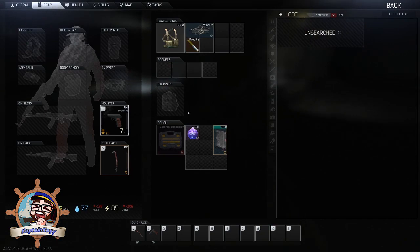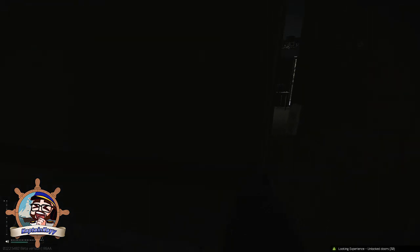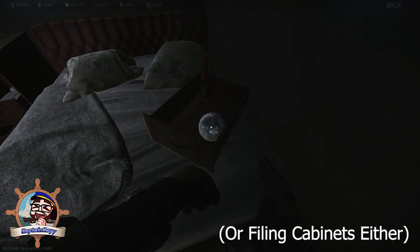They spawn in high-value loot areas: filing cabinets, duffel bags, stashes — although it's rare. I ran at least 50 to 70 stashes and only found them once today. Metal shelves as well. I don't think they spawn in weapons boxes, green crates, or the black square crates, although I'm not certain.